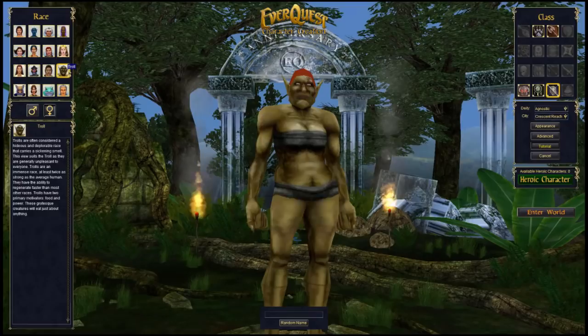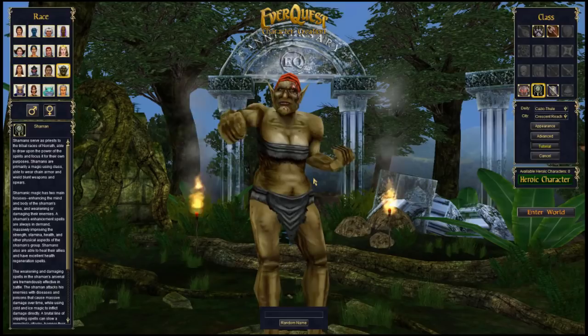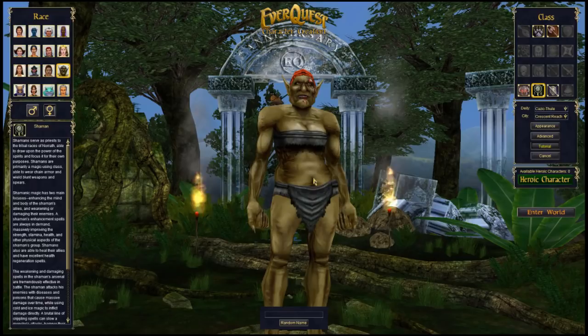Shamans are a fairly decent healer with great buffs. They're also the only class that gets Alchemy — making potions. Some of the potions they can make are great not only to use but also to sell, especially the Skin Spike line, which gives any class that drinks the potion spikes coming out of their skin that hurt any critter that attacks them.